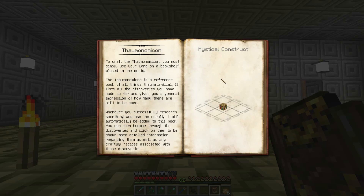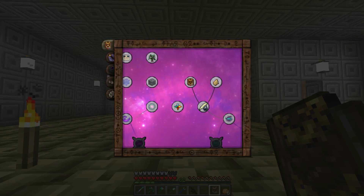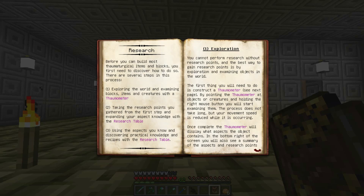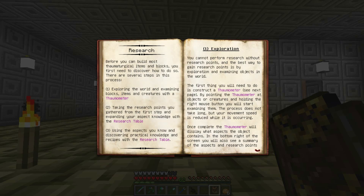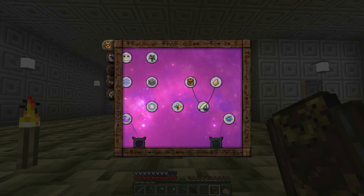So I'll go get my Thaumonomicon. To get it you need to have a wand and right-click a bookshelf. I think that's the way to do it. So I'm looking for a bookshelf — this is not a library. There are only two villagers remaining because all of them died — I didn't protect them.